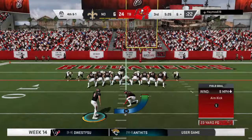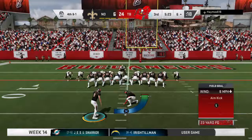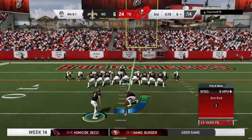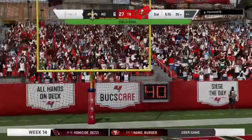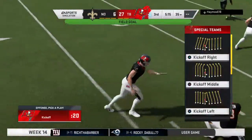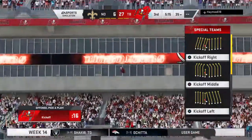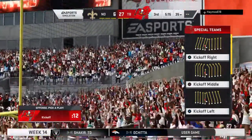Out comes the field goal team for the second time today. From the left hash, should be a fairly easy one. Gay's kick is good, and that will stretch the lead up to three touchdowns — now it's a 21-point game. That drive took them inside the 10.